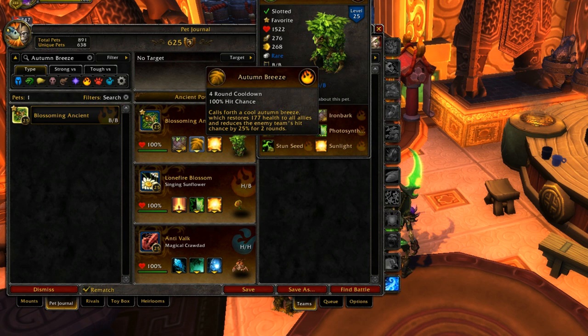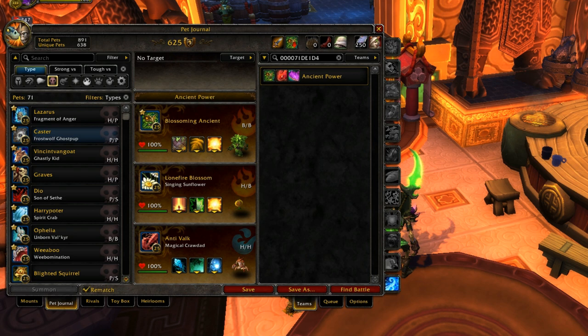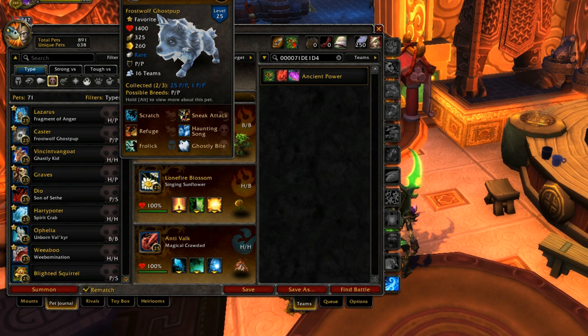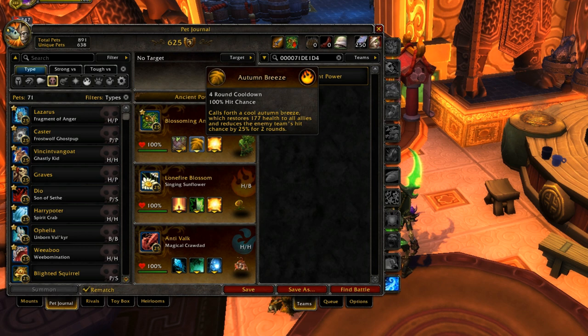Autumn Breeze is a really good ability because if you throw out sunlight it increases the heal by 25%, taking it up to around 250. There's another pet in the game with an AOE heal ability — the Frost Wolf Ghost Pup is really good on anti-AOE teams because of Haunting Song and its ability to heal all allies for around 275. Autumn Breeze heals for about 25 to 30 less health per pet with the same cooldown.